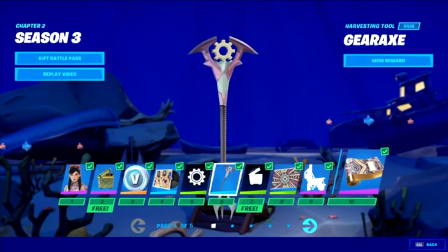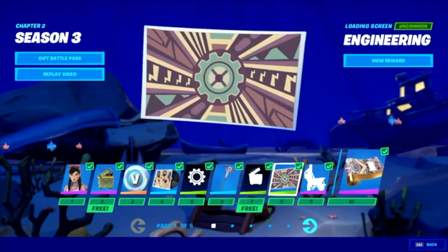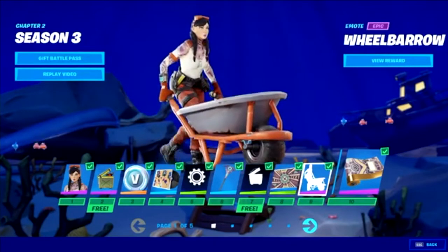The Gear Axe looks like a pretty good pickaxe. We're skipping over the icons because nobody really cares about them. The Engineering background looks pretty good. This entire first ten tiers are engineering themed. The Wheelbarrow emote looks like a pretty good meme emote — if you could put somebody inside the wheelbarrow that'd be really cool, a lot of people would use that.